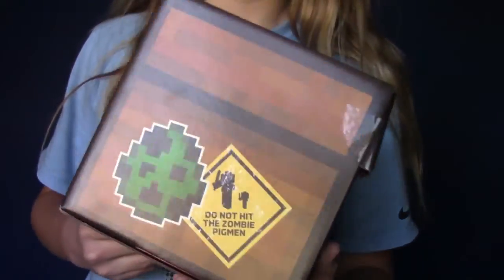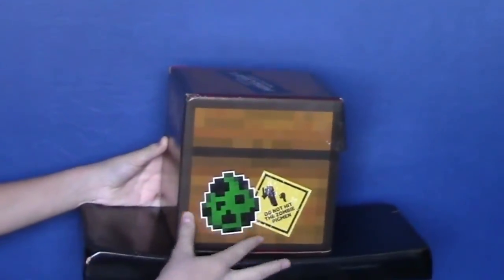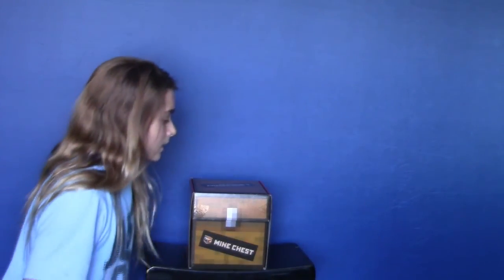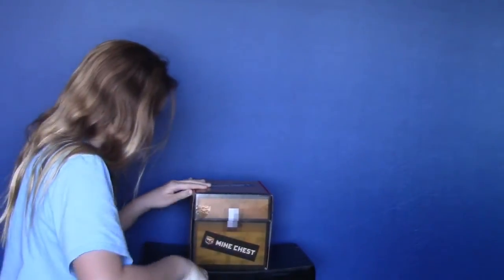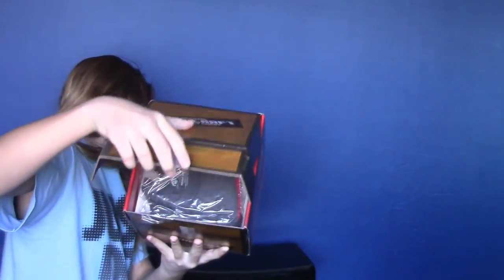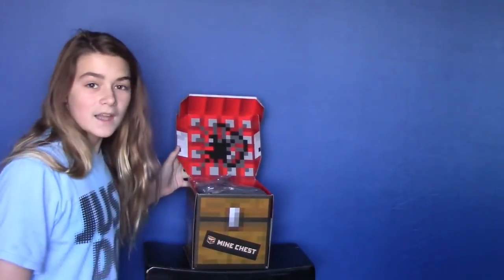Let me change up the camera and then we can do this. Here's the epic new sticker creeper, and then all the previous stickers on the sides. Okay let's open it — I need a knife. Okay, I got a knife. You take the first look — what's in it? Oh my, it's TNT! How did I not know that?